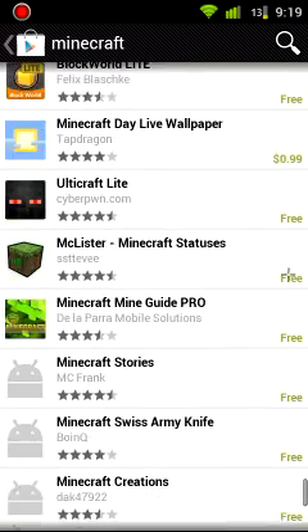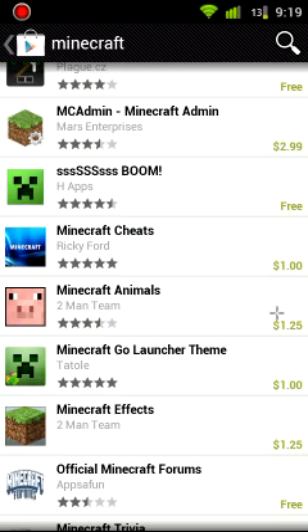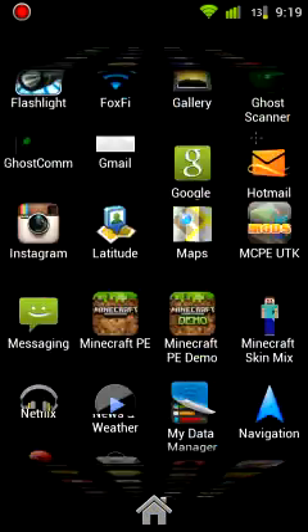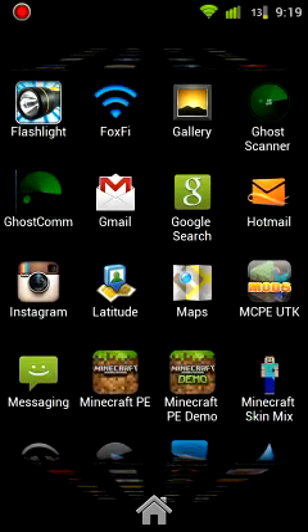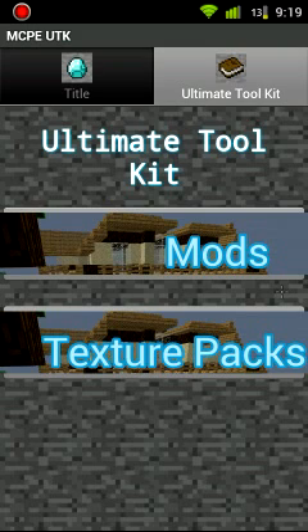Okay, let's just scroll down to the bottom real quick just to make sure. So what you're going to need is Pocket Tool Free — I showed you that, it is free. And you are going to need an application called MC Minecraft Pocket Edition Ultimate Toolkit, is what it's called.